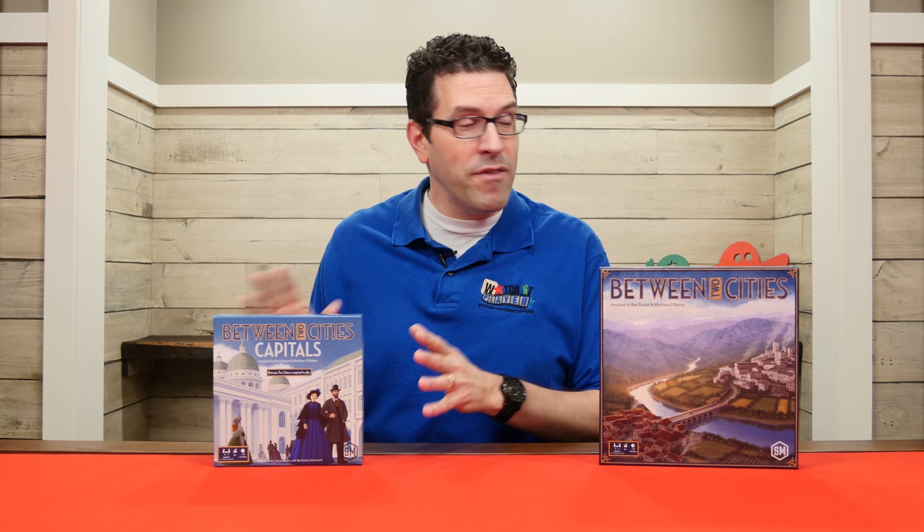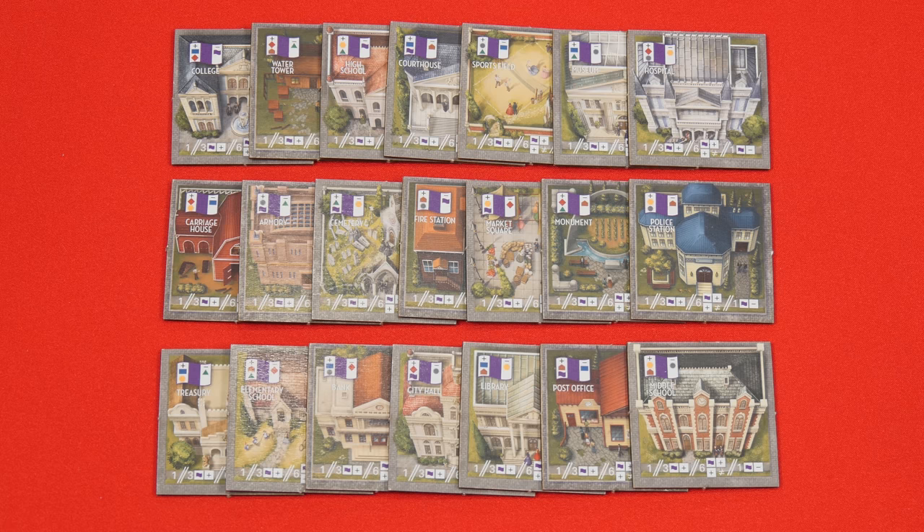Hi, welcome to Watch It Played. My name is Rodney Smith and in this video we're going to learn the three to seven player game expansion Between Two Cities Capitals, which also includes variant rules for one and two players. This was designed by Ben Rossett and Matthew O'Malley and published by Stonemaier Games. If you've never played the core game Between Two Cities you'll need that in order to use this expansion. We have a full rules video for Between Two Cities linked in the description. But for now let's go to the table and learn how to play this expansion, Capitals.